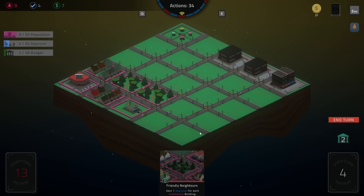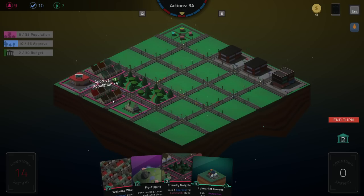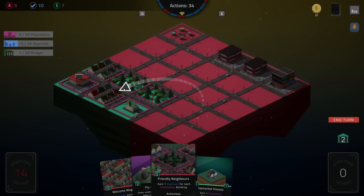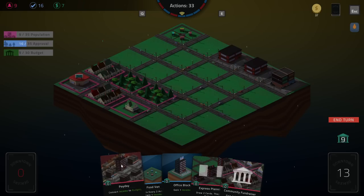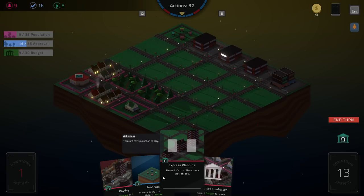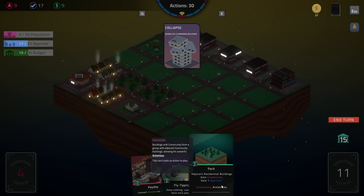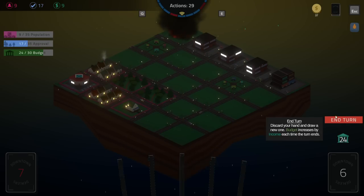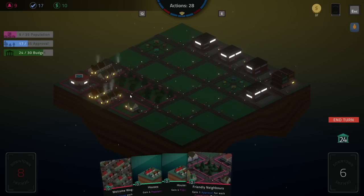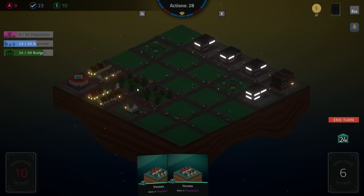Demolish a random building — I don't know what got demolished. I feel like it didn't. Approval whenever the community grows — I feel like I'm not gonna be doing that anymore. Let's go ahead and get the approval and end turn, raise our budget. Office block — once again just spread it out, go wide. One budget for each community building should be pretty huge. Food truck. Two cards actionless — why not. I think we're good on the parks — demolish a random building just blew up my food truck, you dirty devil. Approval for each community building — also actionless.